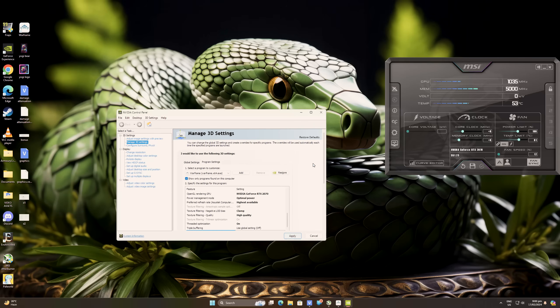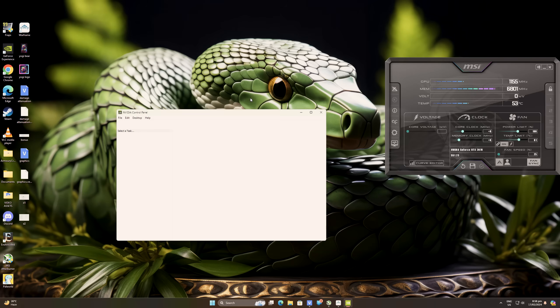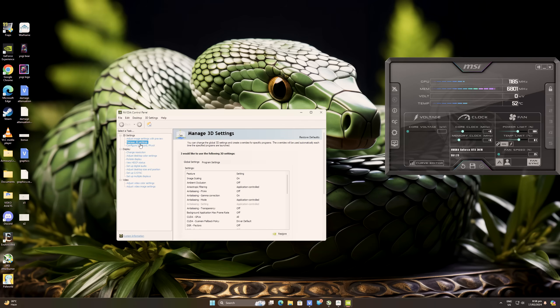The first thing I did is go to my NVIDIA Control Panel and change the following settings. If you have an NVIDIA graphics card too, go to the NVIDIA Control Panel and click on Manage 3D Settings. The first thing you need to do is enable Image Scaling in the global settings, as we will be using this to sharpen Warframe's graphics to optimal levels so the textures will look clean.